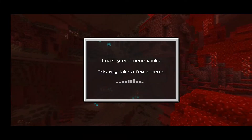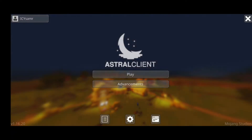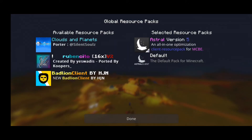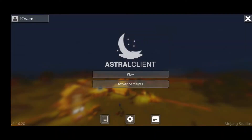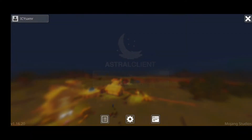I'm gonna activate that. And boom, look at that — we got Lunar Client for MCPE. You can get it for Bedrock Edition also. See, it's not Lunar Client, it's Astral Client. It's like a global resource pack, but it's really good, everything is really organized.